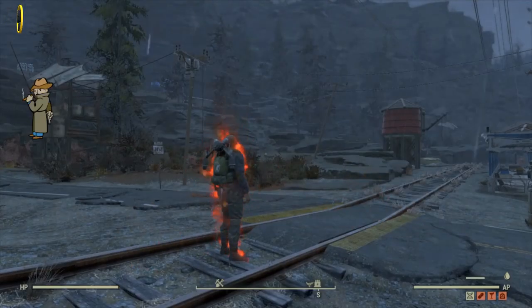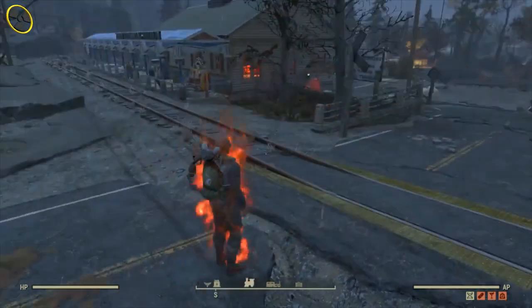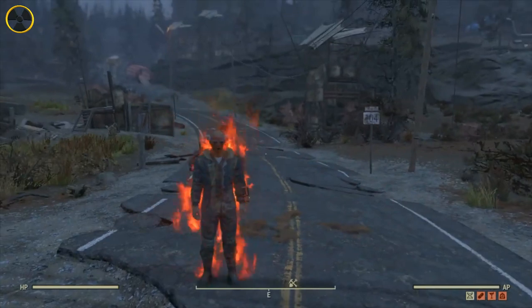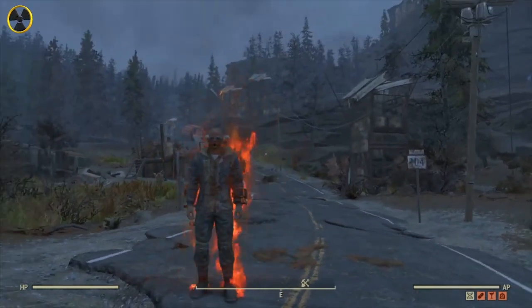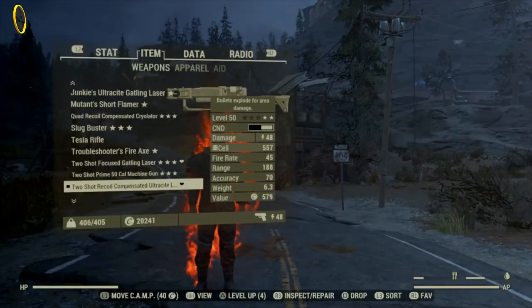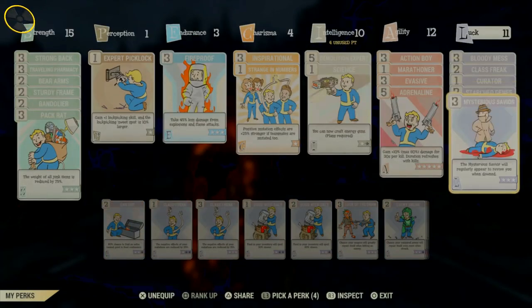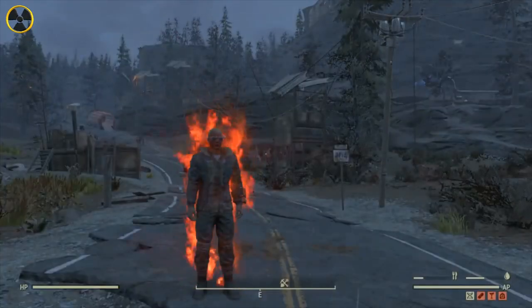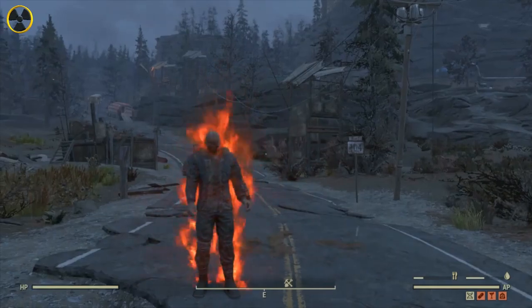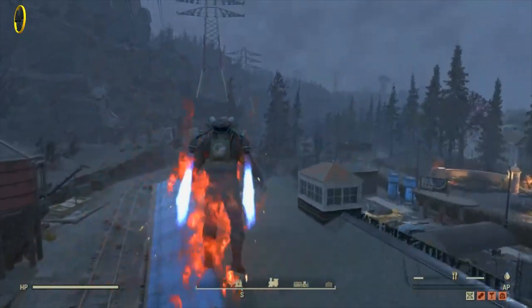So yeah, new glitch here — I'll have my name on that one. We'll call it the man on fire glitch. There it is. The explosive laser weapon with the Mysterious Saviour perk card on. This has never happened to me before — I tried doing the floppers glitch and I've never constantly been set on fire like that until I put this perk card on. So yeah, there it is — we're on fire and we ain't going out.